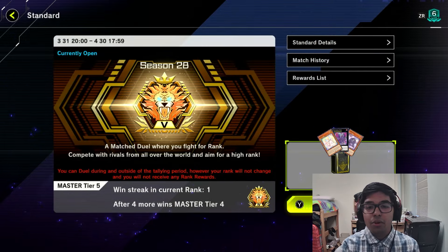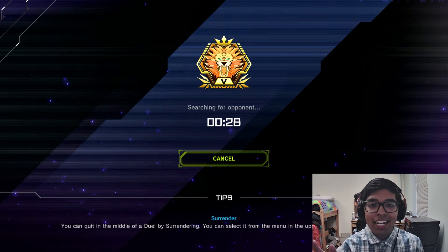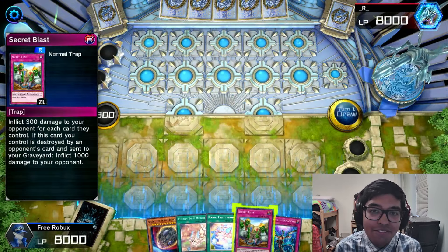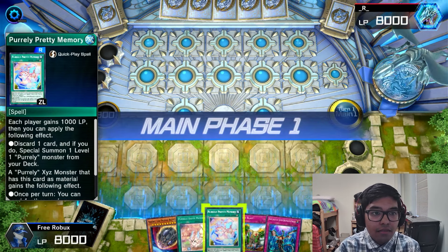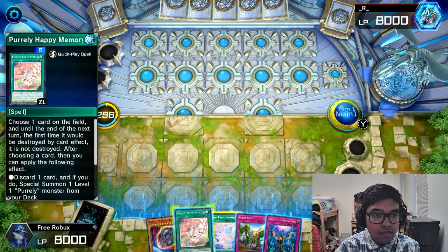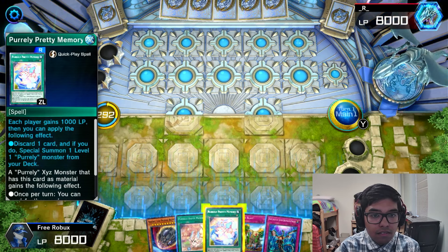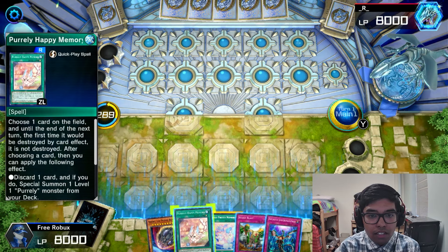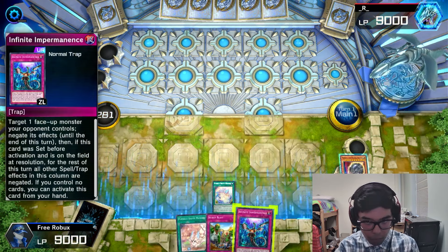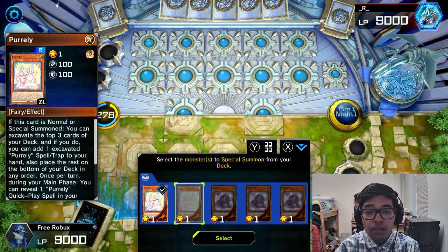We never actually won using the Purrely cards, which is kind of sad. It's always just that one beginning part. We got a Nibiru in our hand — of course we get Infinite Impermanence when we go first. Oh my god. We can summon Happiness this turn. We're gonna discard Nib, special summon this version.